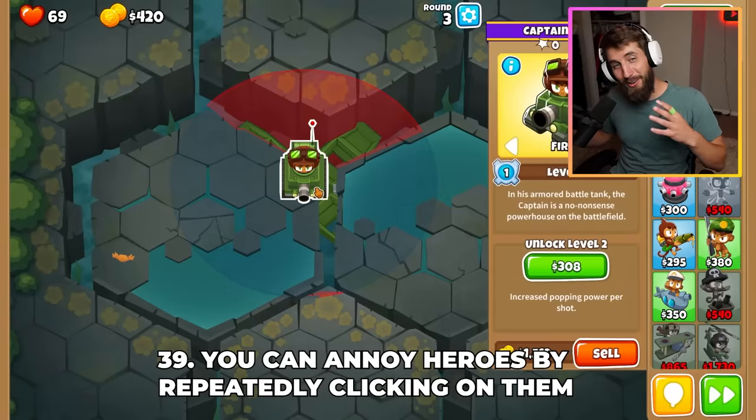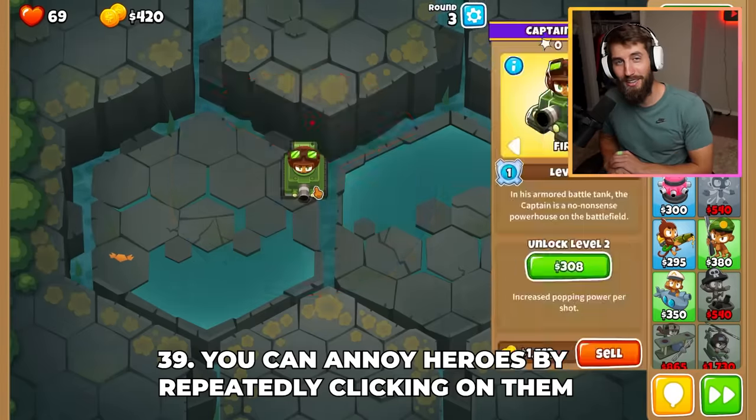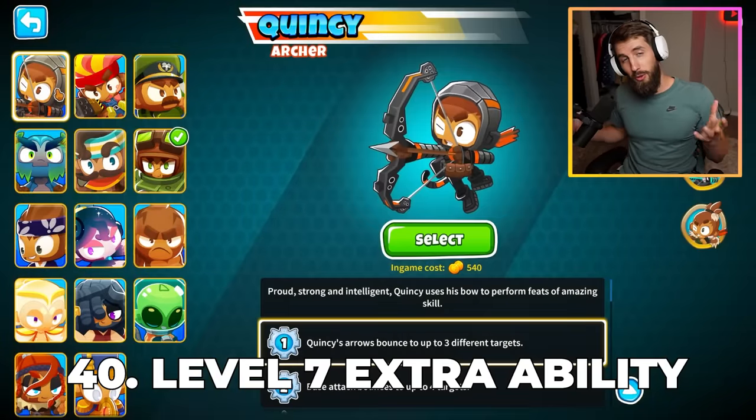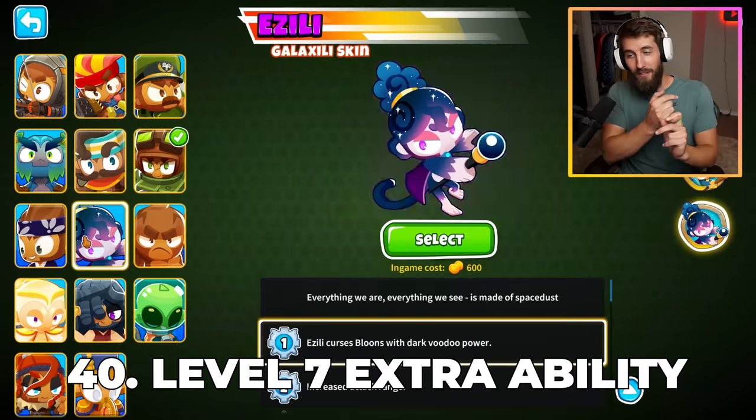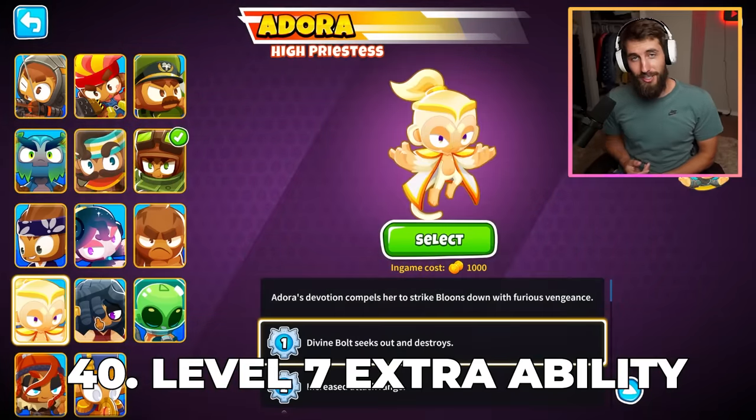Per Ninja Kiwi, you can annoy heroes by repeatedly clicking on them. Most heroes get abilities at level 3 and 10, but Geraldo only gets one ability at level 1, while Izzili, Adora, and Brickell have an extra ability unlocked at level 7.